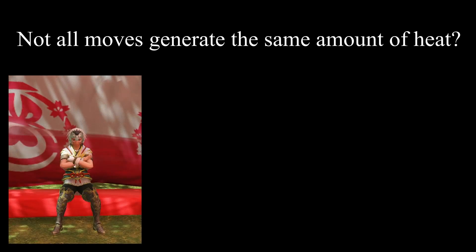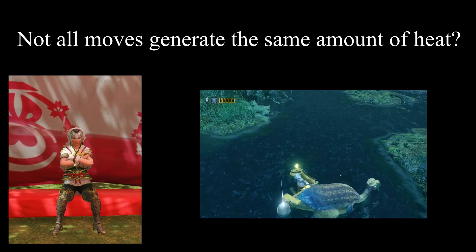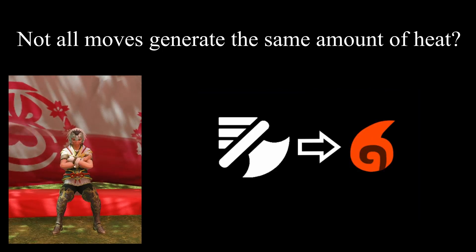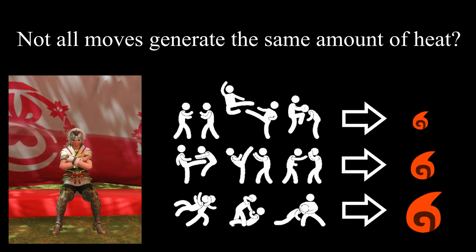As mentioned in a previous lecture, sawing the blade against a rough surface will cause the shell in the charge plate to heat up due to friction. In this scenario, you are converting kinetic energy into thermal energy. However, not all kinetic motion provides the same amount of thermal energy. Given that other moves also vary in the amount of heat they generate, now would be a good time to start categorizing them and labeling these moves with how much heat they generate.